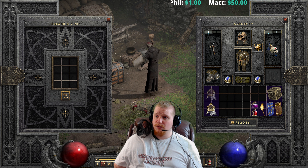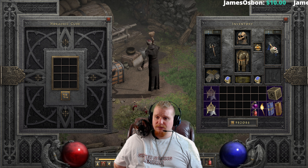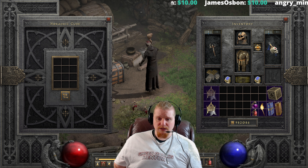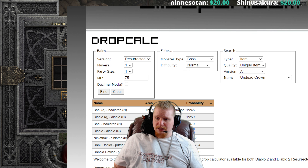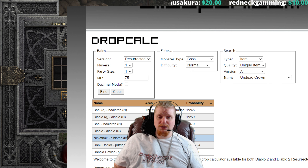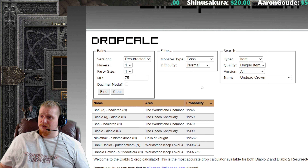Where could you find an Undead Crown if you were looking for one? Let's check Silos Pen. We'll use 75 magic find on Normal difficulty, since if you're looking for this item you're probably using it on a Normal difficulty character. It looks like Diablo and Baal are your two best shots at 1-in-370 and 1-in-390 respectively — not bad at all. You could probably get your hands on one relatively easily.